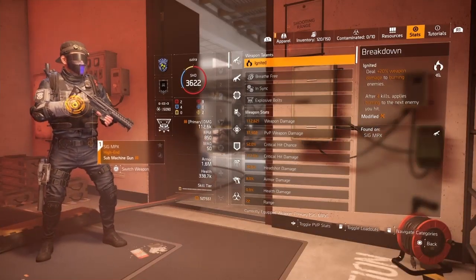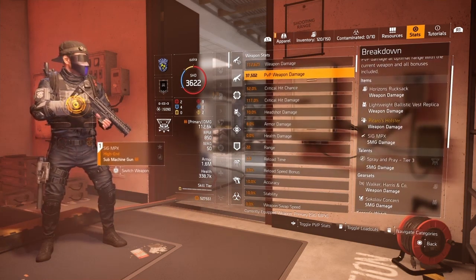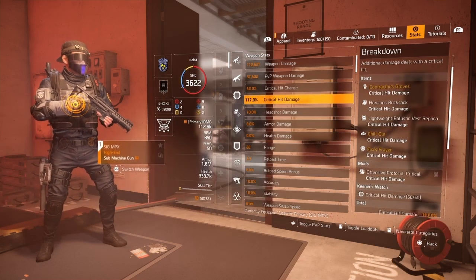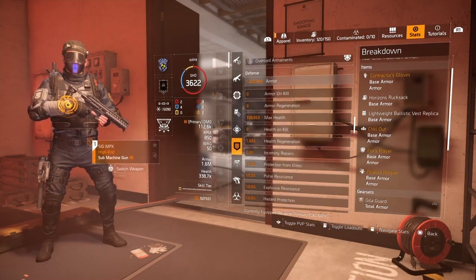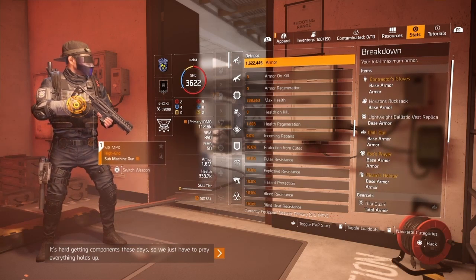Moving on to the stats — they're not too bad. For PvP damage we've got 37K with 52% crit chance and 117% crit damage, which is pretty decent for this build. We're also sitting at a true 1.6 on armor, so we have some pretty good survivability.